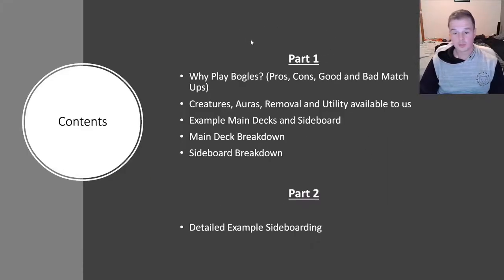This is going to be broken up into a two-part series. In the first part, which is here today, we're going to go through what is Boggles, why you would play it, potential pros and cons, examples of creatures, auras and removal, and land that you'll see in the main deck. There's also going to be some example deck lists, example sideboards, and slides with sideboard cards and why you might be choosing those. In part two, I'm going to go through a detailed breakdown on how to sideboard various matchups, and that's coming out next weekend.